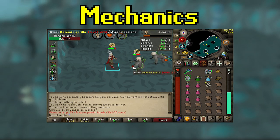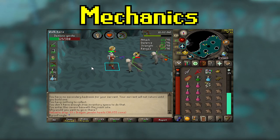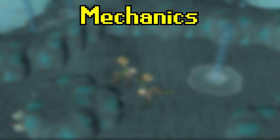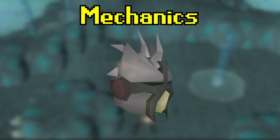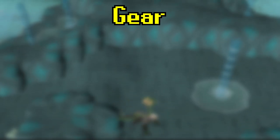They have pretty high magic defense, so the recommended way to kill them is by using melee and ranged. Demonic Gorillas also count as black demons, so if you're on a black demon slayer task, feel free to wear a slayer helmet. Speaking of the slayer helmet, let's talk about other gear to wear while killing Demonic Gorillas before I show you an example trip.